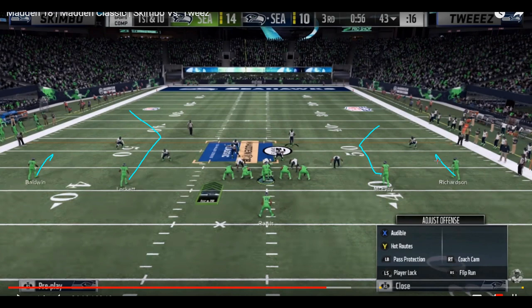If your opponent doesn't have either a hard flat and a cloud flat, or a hard flat and a curl flat out there, this is a tough concept to defend. That also plays into Tweeze's hands — as you allocate resources towards the sideline, it allows running lanes to be created up the middle since you're spreading out your defense. It all meshes together.